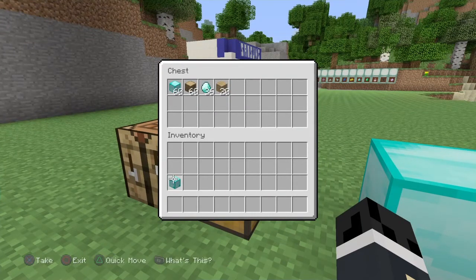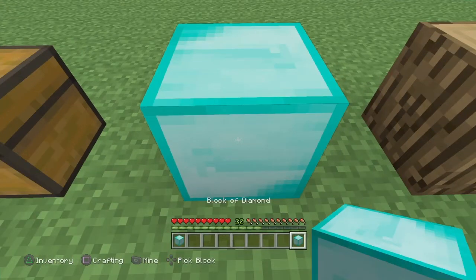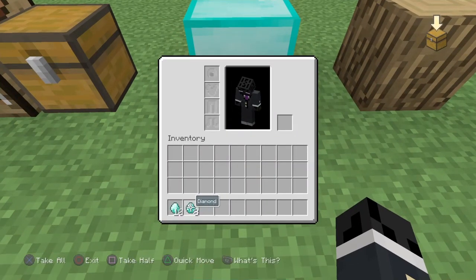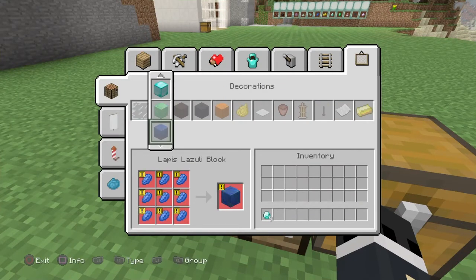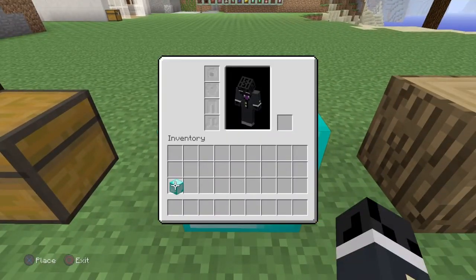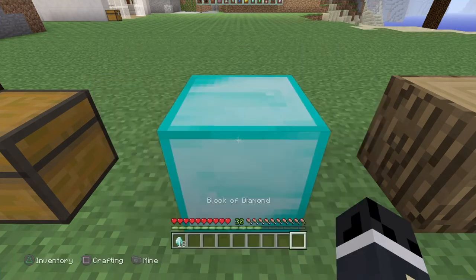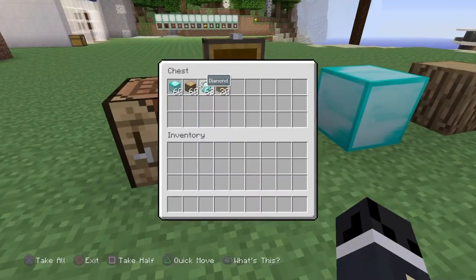I'll demonstrate the loop here: place down your first block, get your second one, make your diamonds. Because I already used nine to make the block, I can use the other nine to craft a new block, then do the glitch again. It may take a try or two, but then you can create even more diamonds. Just from doing that four or five times, I almost have a full stack of diamonds.